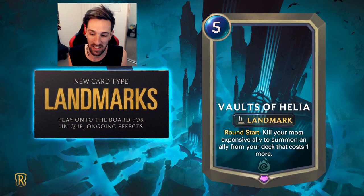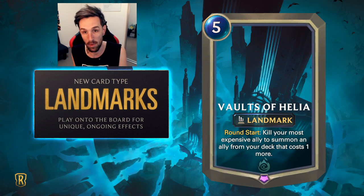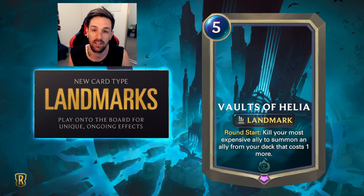They are going to be updating some cards — such as the comet that comes from discovering and invoking — as one of the ways to actually clear landmarks. So some cards are going to receive text updates so they can target landmarks as well, which aren't followers, which aren't champions. They are landmarks.